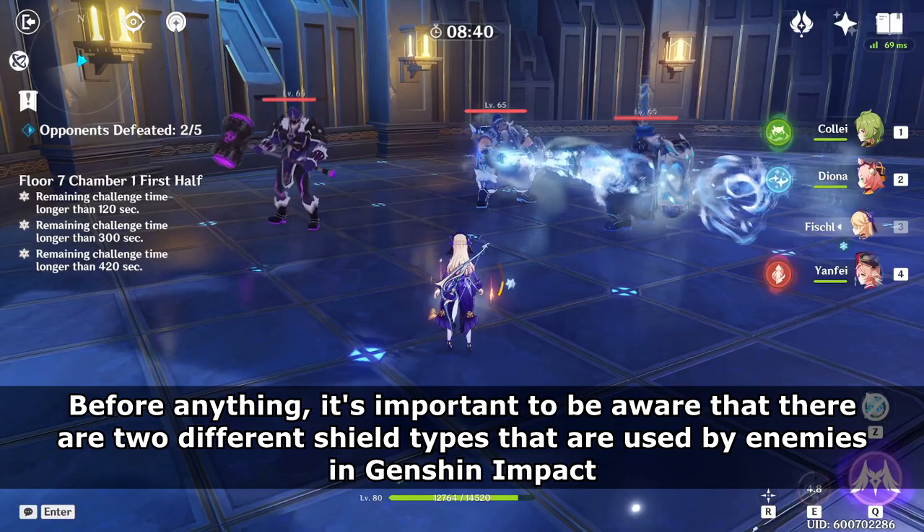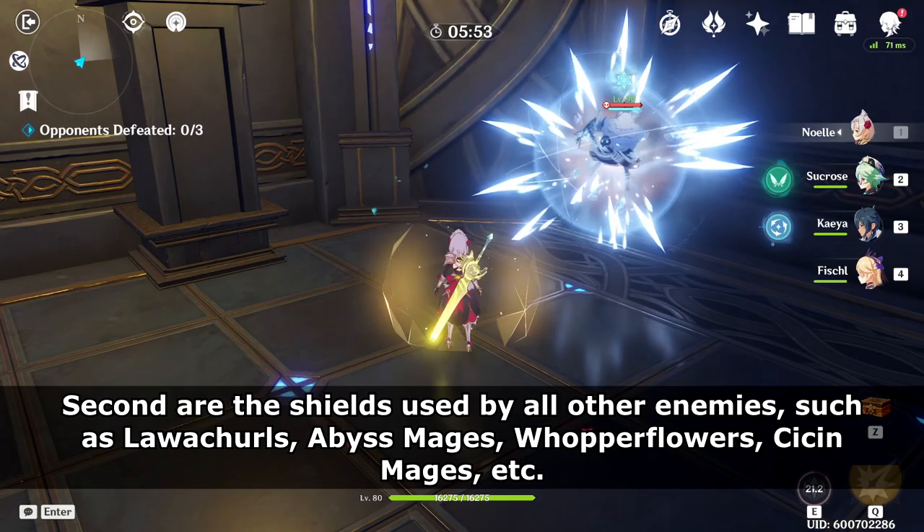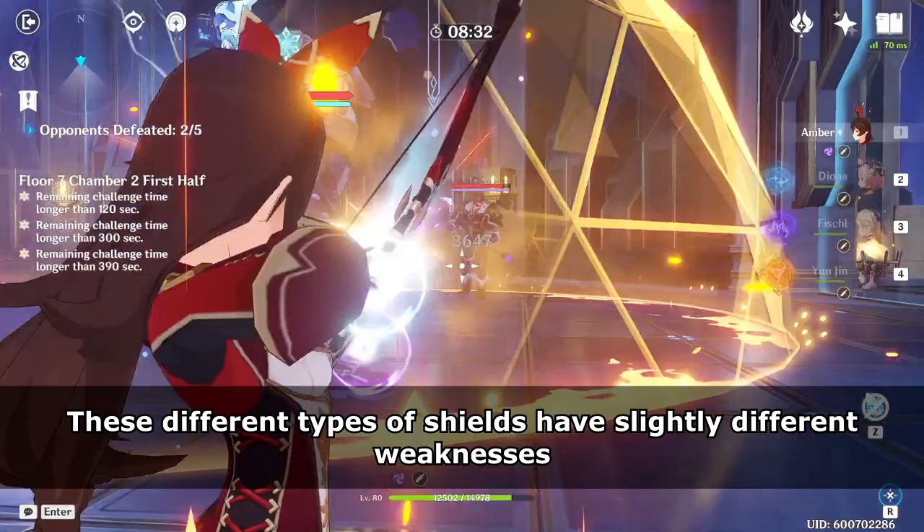Before anything, it's important to be aware that there are two different shield types used by enemies in Genshin Impact. The first are shields used by Fatui Skirmishers, which I usually refer to as Fatui Shields. Second are shields used by all other enemies, such as Lava Turtles, Abyss Mages, Whopper Flowers, Assistant Mages, and so on. I usually refer to these as Abyss Shields because they are most notoriously used by Abyss Mages.